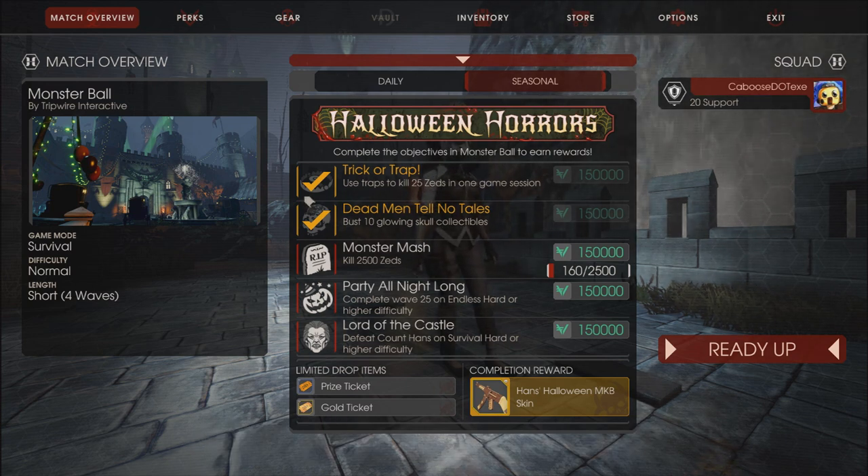Here are our five objectives. We have Trick or Trap: use traps to kill 25 Zeds in one game session. That one's not too difficult — I'll be showing you where all the traps are. Then we have Dead Man Tell No Tales: bust 10 Glowing Skull Collectibles. I'll show you where 10 of them are. Then we have Monster Mash: get 2,500 kills. This one isn't hard, it's just very time consuming, and there's something to take note about which I will explain in a bit.